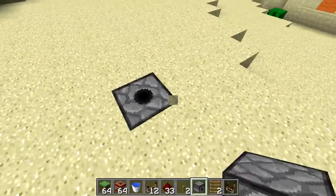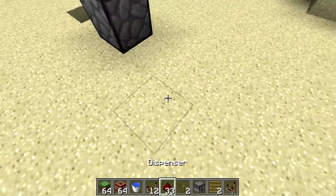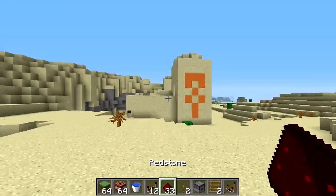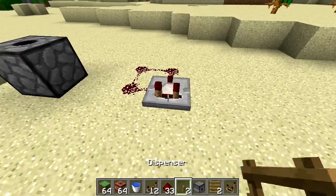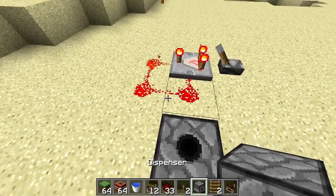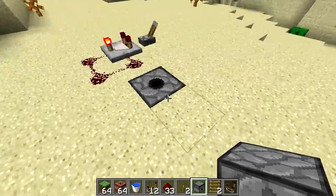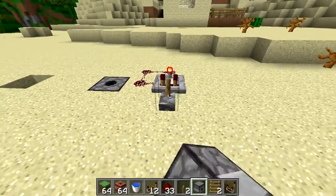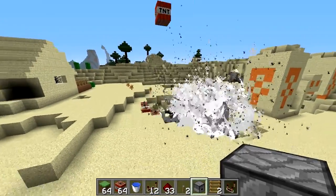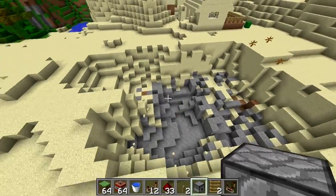I'll give you guys a close-up view of what it looks like when it's actually getting set off. I wanted to show it blowing up that building first because I was flying around, saw it, and thought it was the perfect area. So right there is the sweet spot. Essentially what happens is all the TNT gets piled up on top of each other, so when the first one explodes it sends all the others flying — and that's why it's called the cluster bomb.